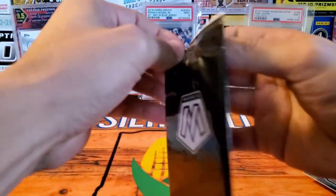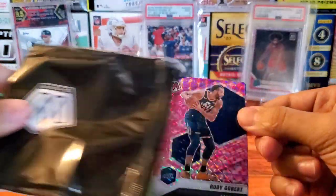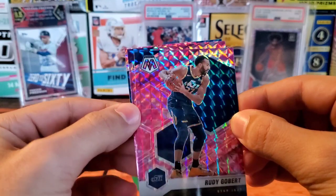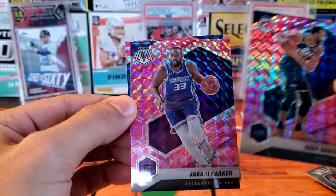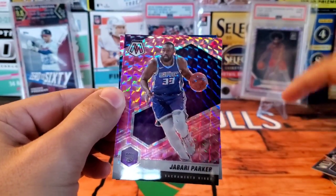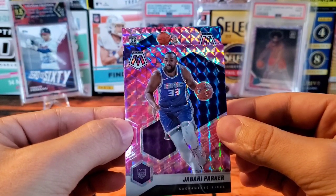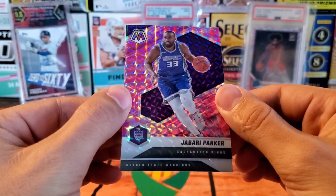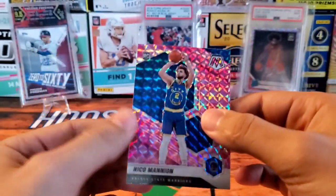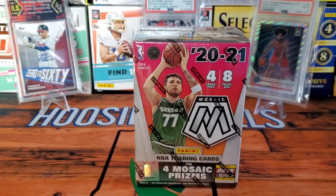Here is the three-card bonus pack — not sure if all of these are camo prisms, but let's find out. First off we have a pink Mosaic of Rudy Gobert. This looks like — is this Tyrese Halliburton? No, we have Jabari Parker. Unfortunately he was a massively hyped prospect in high school and just hasn't done too much in the NBA. Our last card is a rookie — Nico Manion from the Golden State Warriors, the pink version. Not bad, but let's get to the blaster box and hopefully have some better luck.